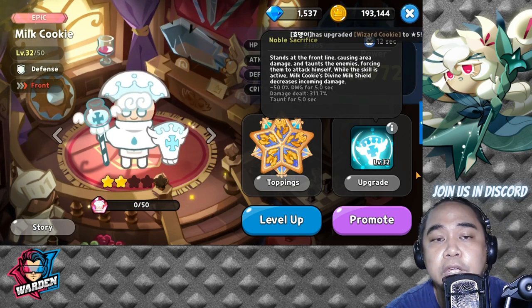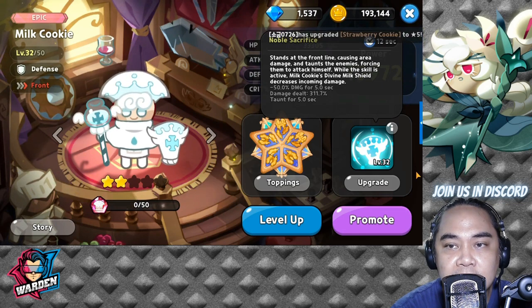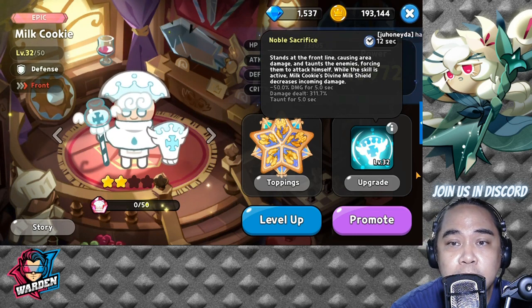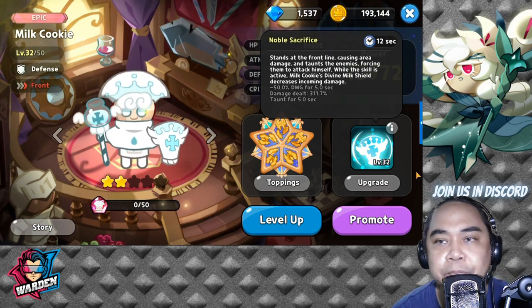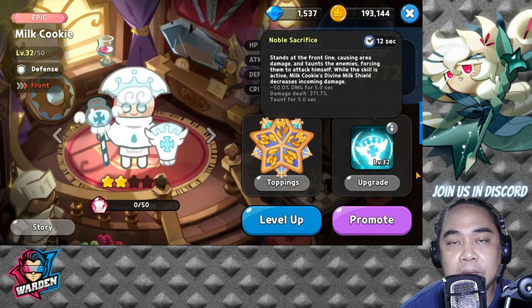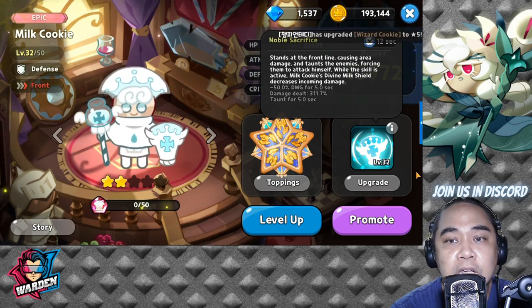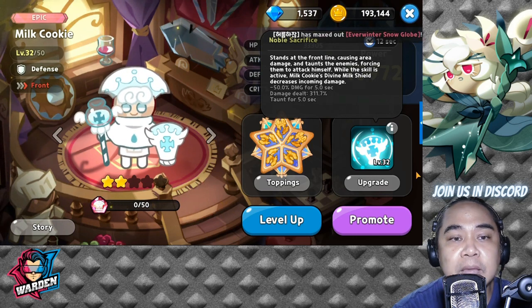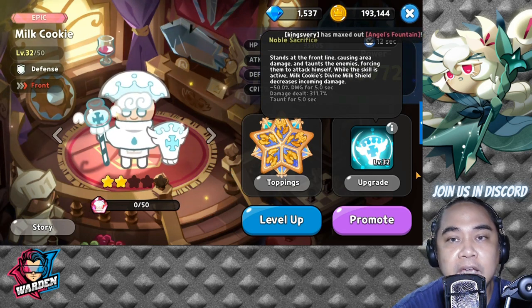Our next cookie is Milk Cookie, and he is a hell of a tank. He has a taunt forcing enemies to attack himself while the skill is active, and his Divine Milk Shield decreases incoming damage by 50% for five seconds. This is very annoying if you want to deal damage to the mid or back section of the opposing team. His staying power is very good, making him excellent for your front line.